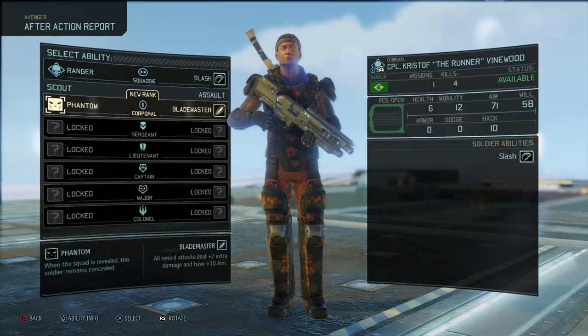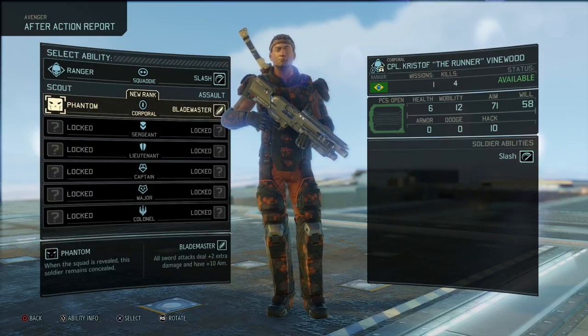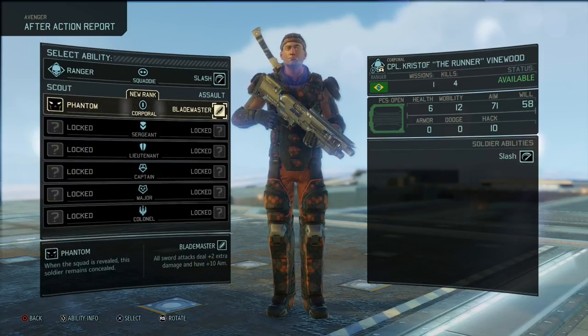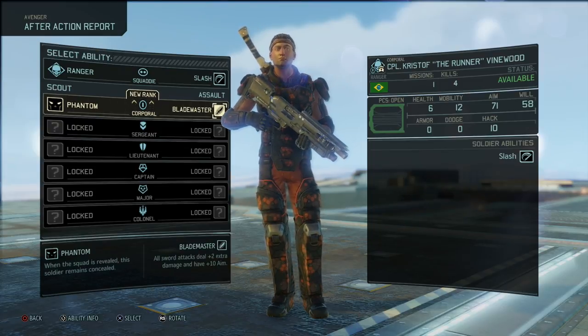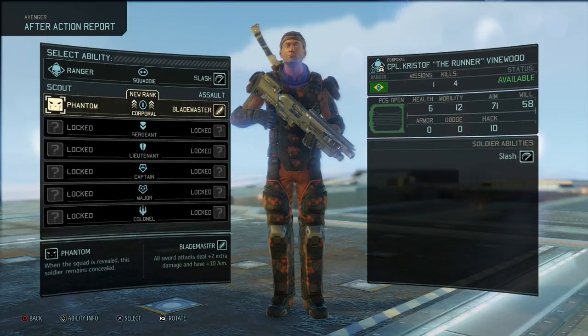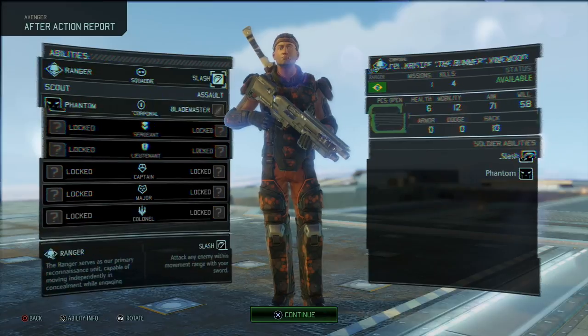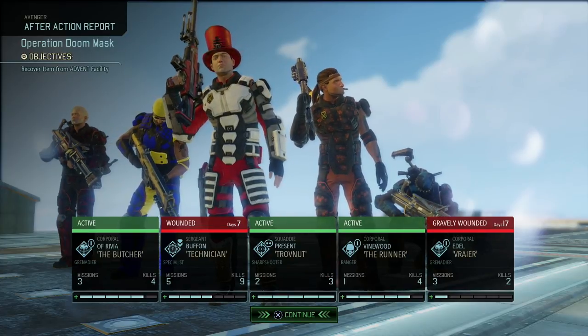The ranger Kristoff got a promotion as well. Phantom: when the squad is revealed, this soldier remains concealed - very, very handy indeed. That's essentially turning Kristoff into a scout, so we can use him to scout out enemies without actually losing concealment. We also have blademaster: all sword attacks deal two extra damage and have plus ten aim. I don't really know how the sword already gained that much damage boost. But I want a scout, so Phantom it is. Sadly Vinny didn't get a promotion, so he's still our squaddy sniper.